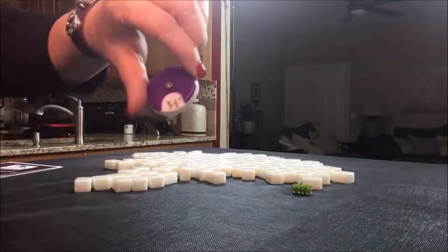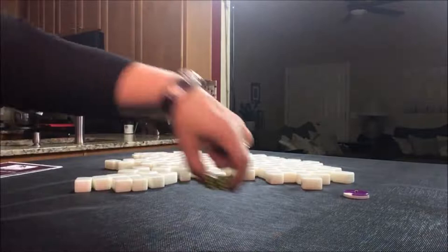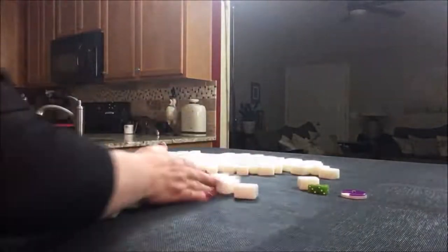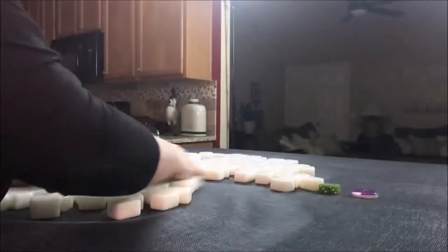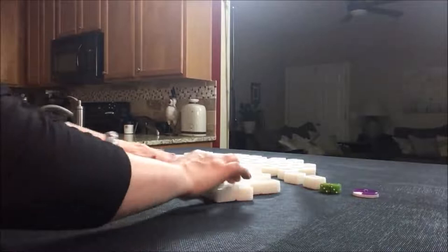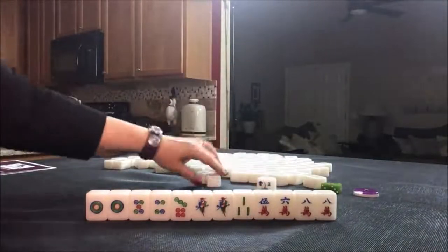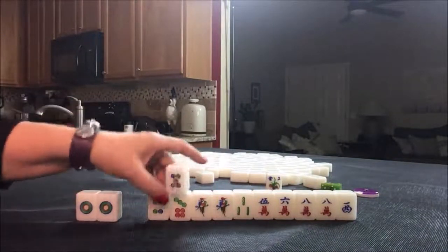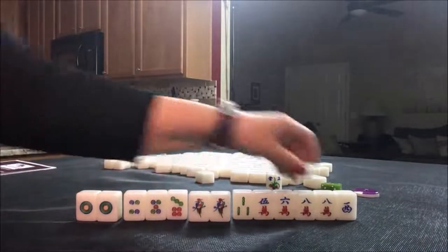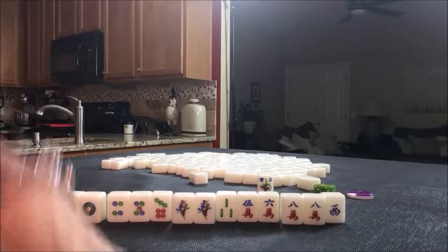So now we're on west round, and this time let's say we're in west seat. We rolled a seven, so we're in east seat actually. We have one point back there. We have one, two, three pair. All Pung is six points, so we need two more points — we have one here.